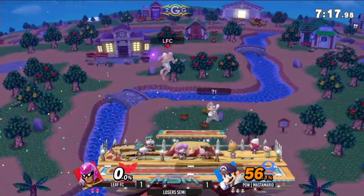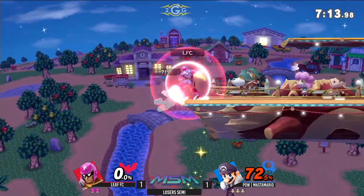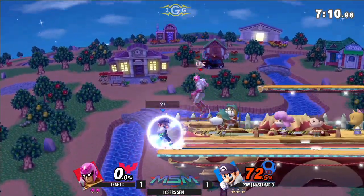And a down smash. Also, SoCal is kind of known for hating Falcon in general. It kind of carries over into this game too, I believe. I'm pretty sure Niko still hates this matchup regardless.